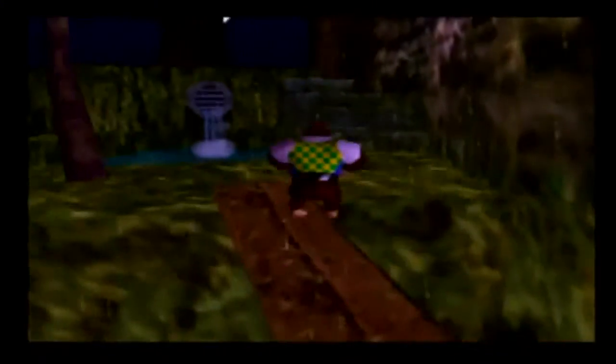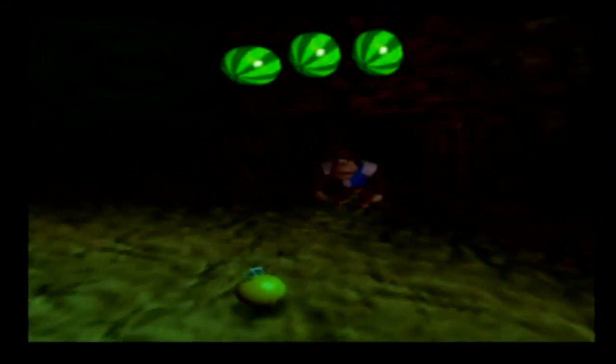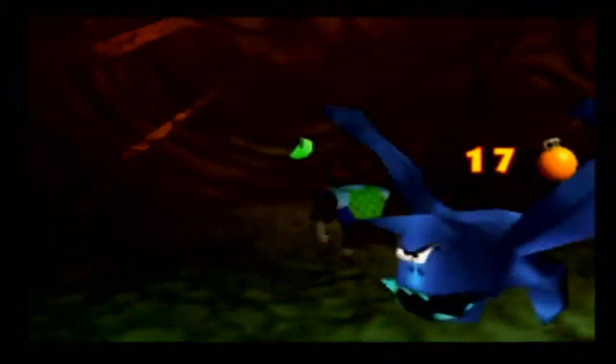Hey there, everybody! It's Shadow Sonic here to bring you — I think this is part 30 of my Donkey Kong 64 Let's Play. Almost said Ape Escape 3 for some reason. Anyway, in the last part we collected everything that Tiny needed, and in this episode we're going to move on to Chunky.